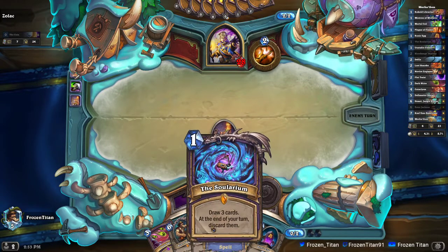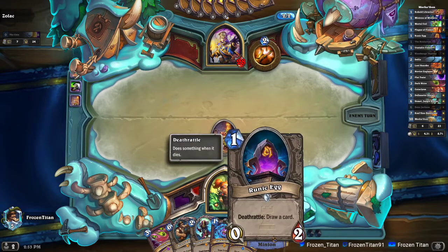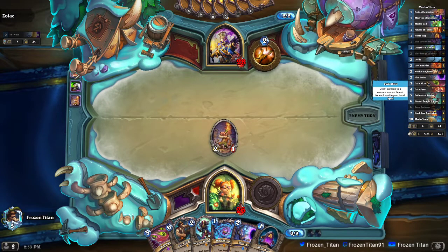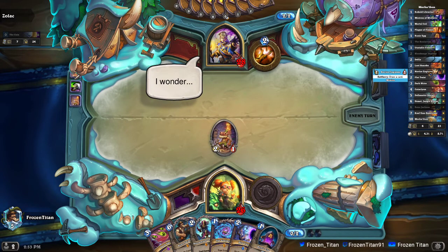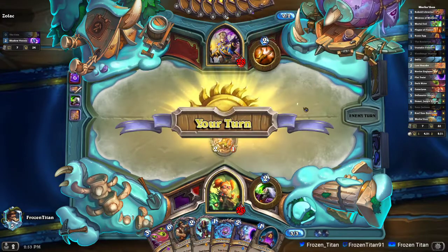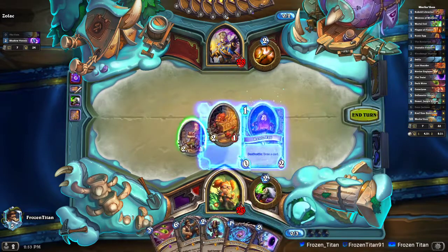Pretty much until we draw Hemmet, we're just looking to use as many of our draw tools as possible — whether it's our death rattle draws like the Runic Egg, the Loot Hoarder, or the Novice Engineer, as well as the Cobalt Librarian. Oh, I forgot — Thalnos is in my hand too. So we're really just looking to draw as much as possible up until we hit Hemmet.